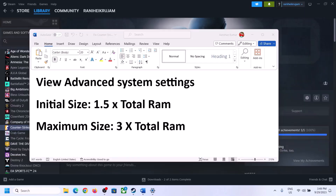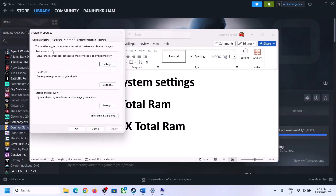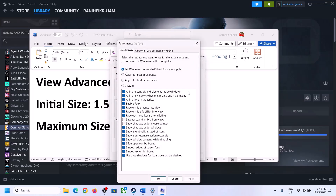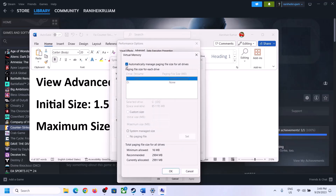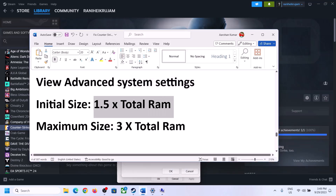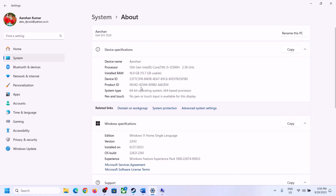The next step is to increase virtual memory. Type 'View advanced system settings' in the Windows search box and open it. Click on Settings under Performance, go to the Advanced tab, and click Change. Uncheck the box that says 'Automatically manage paging file size for all drives'. Select the drive where the game is installed, then select Custom Size. The initial size is 1.5 times your total RAM in megabytes. Check your total RAM in Windows Settings under System > About.